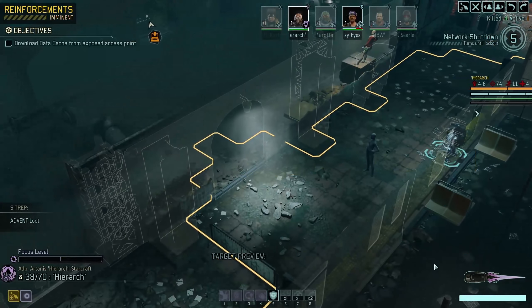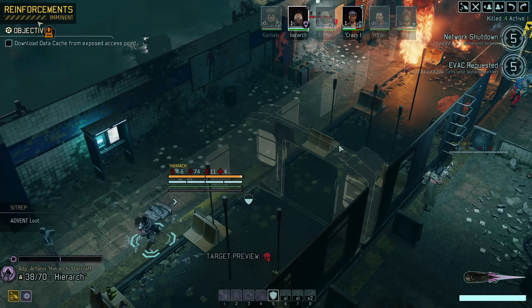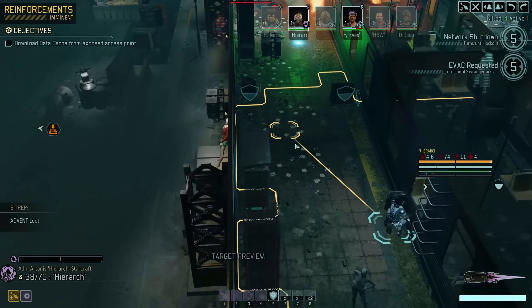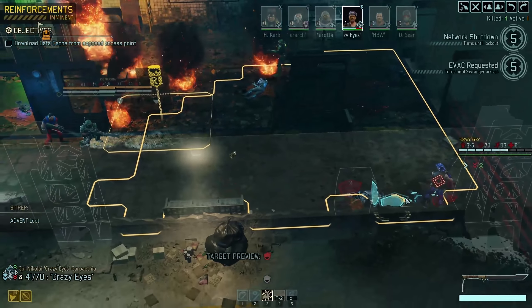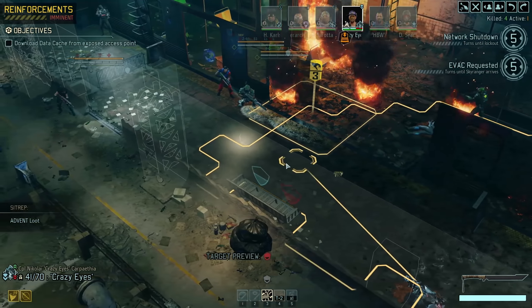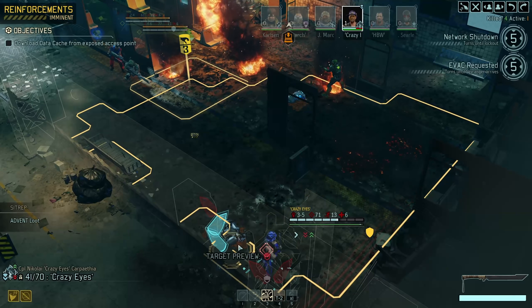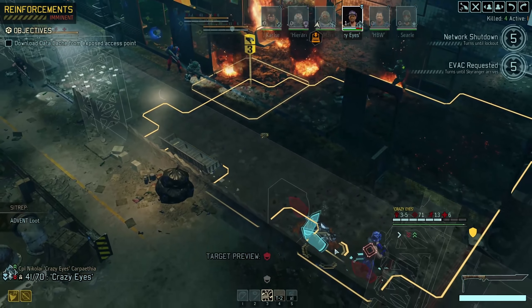There's two things I need to do: I need to get the Templar into action, and I hope I'm not activating anything on the left because I assume the last enemies are near the objective. We need to get an evac out. Maybe I can bait you into coming around and shooting me out in the open with the white phone room. I don't want to get Lana's side exposed to that officer, if I can avoid it.